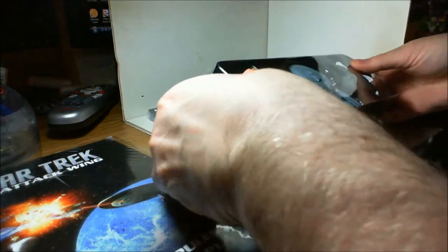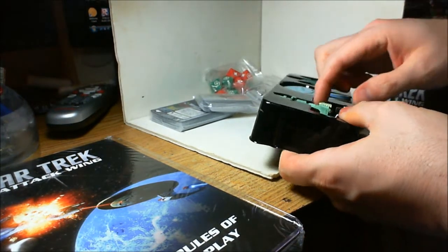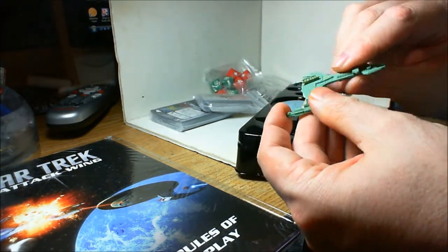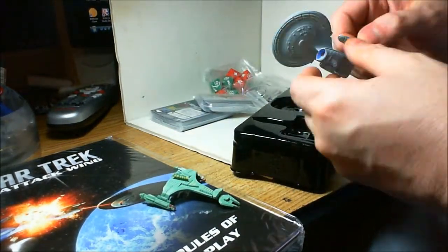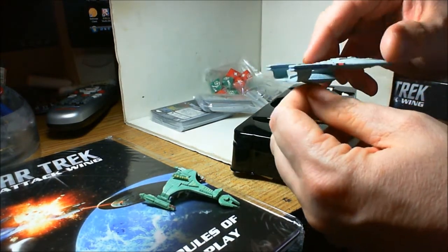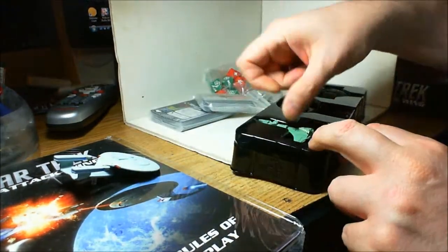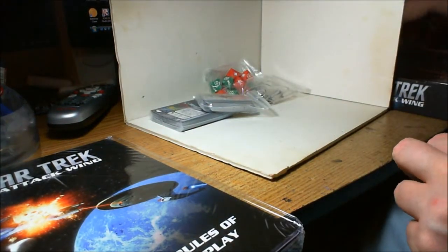Let's start with the ships themselves. First you get a Vortra-class ship. This is really the only way to get these ships right now — hopefully they'll release these things, or maybe a different version. There's the Vortra-class ship, the Galaxy-class ship we've all seen before, and the Romulan Daredex-class bird of prey. Three pretty well-balanced ships — they're all about the same power. This is what you get in the starter set.